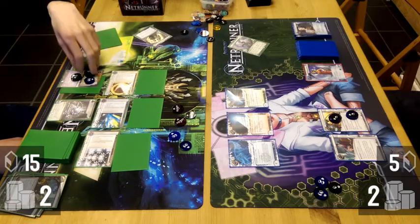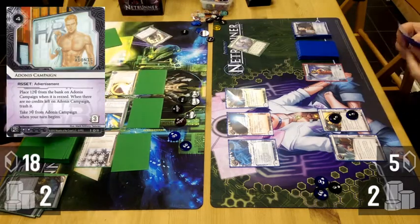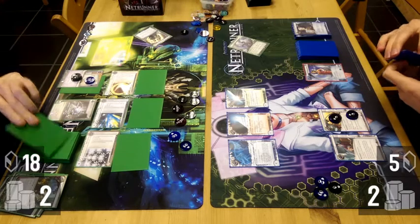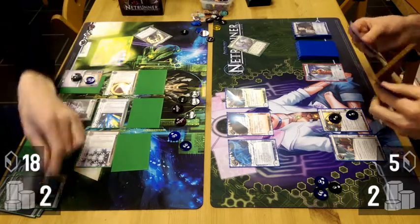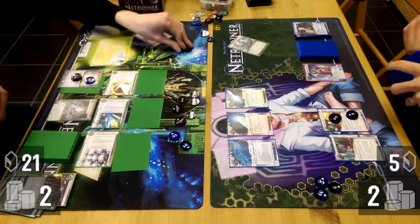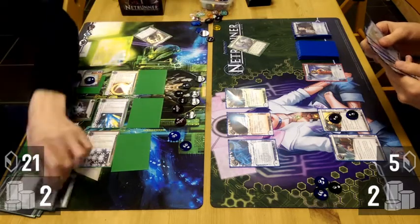I like throwing in extra draws as well, because it allows me to draw events that the corp doesn't necessarily know I have. Towards the mid-game, once I'm rigged up, cards like Hostage and Special Order become redundant. I try to keep a copy of Retrieval Run around just in case I lose a program.